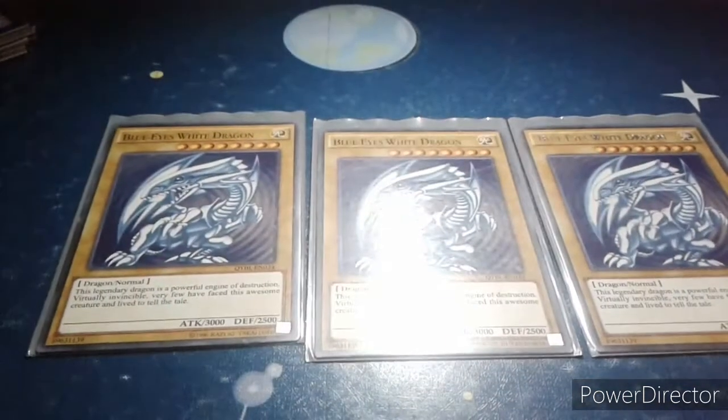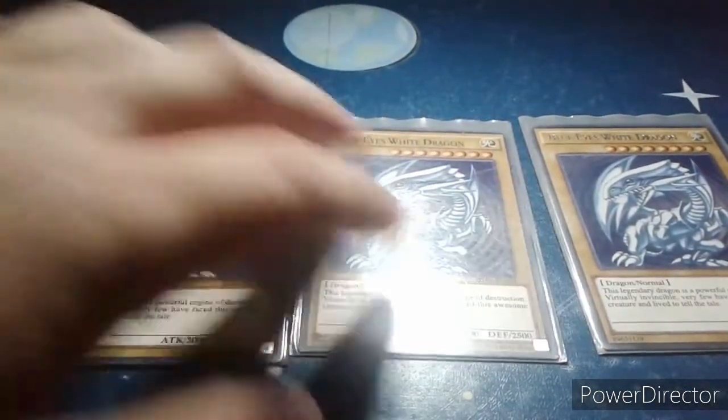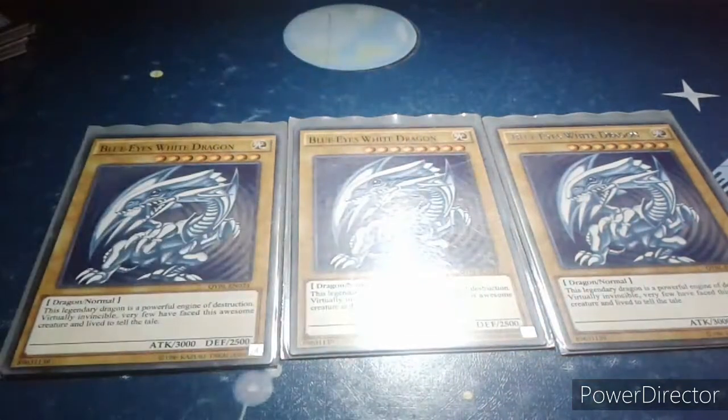Starting with my monsters, I'm using triple copy Blue-Eyes White Dragon. It's a level 8 Light attribute Dragon-type normal monster with 3000 attack and 2500 defense. Its card description reads: this legendary dragon is a powerful engine of destruction — virtually invincible. Few have faced this awesome creature and lived to tell the tale.